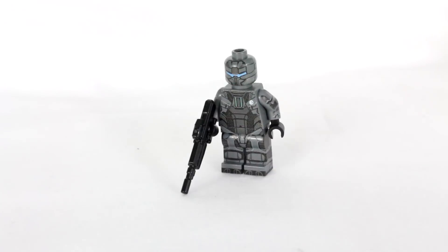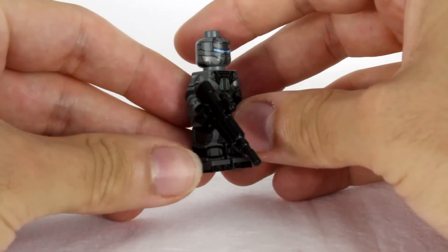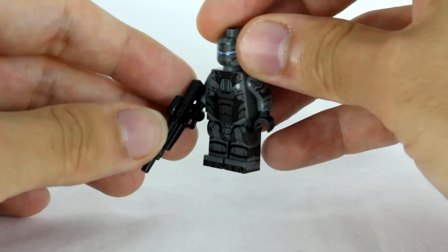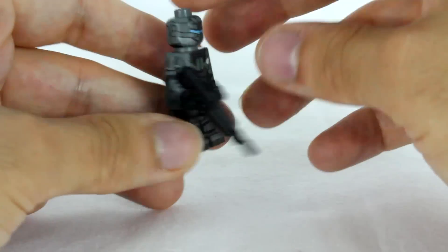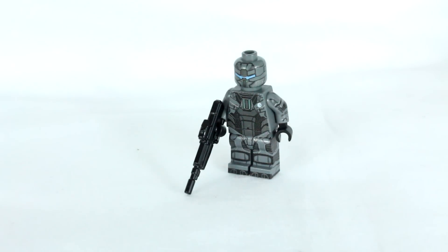The figure is extremely detailed. We have the visor that he is accustomed to having. He has a DMR, and you can see the ONI symbol on his chest. You can just see the armor that's printed onto him. This is Agent Locke — it's on the BrickUltra website, and we hope you like it.